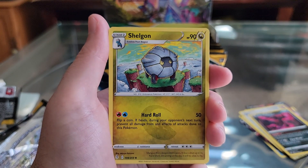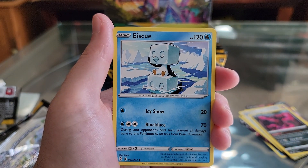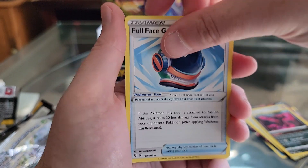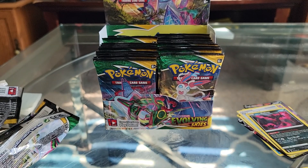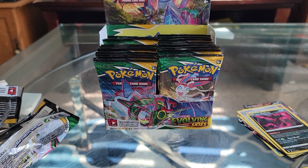Psychic. Shalgon. Ice Q. Regular Full Face Guard. And a QR Code. Alright, thanks for joining guys. Obviously I've got plenty more that I'll eventually get.